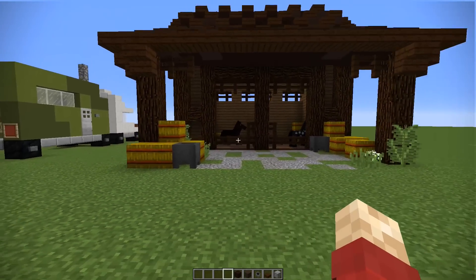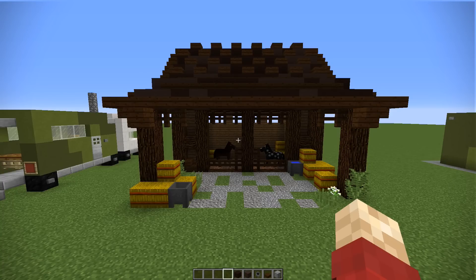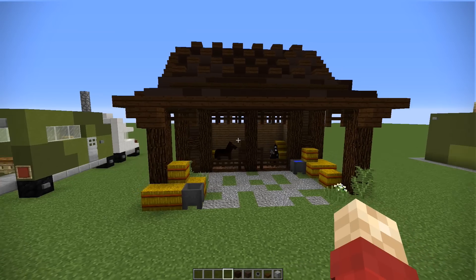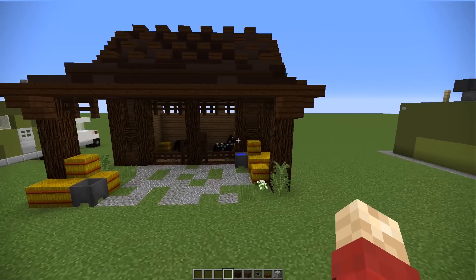We also use cauldrons to keep the water in for the horses. And overall, I think this is one of my more favourite designs, just because it's got a really nice aesthetic, and it really looks like a stable.